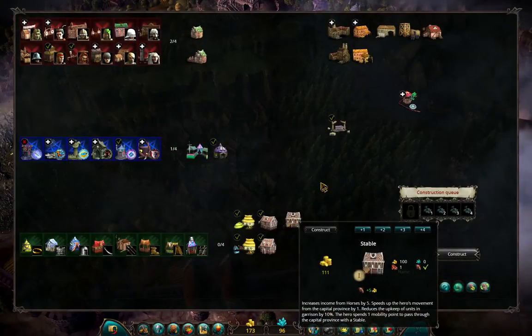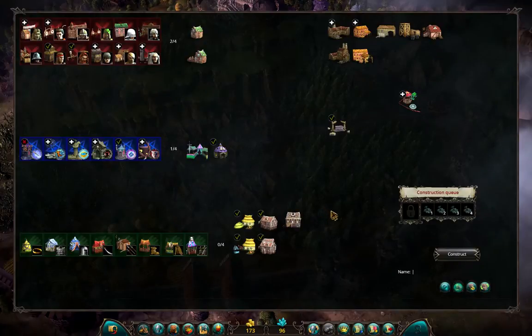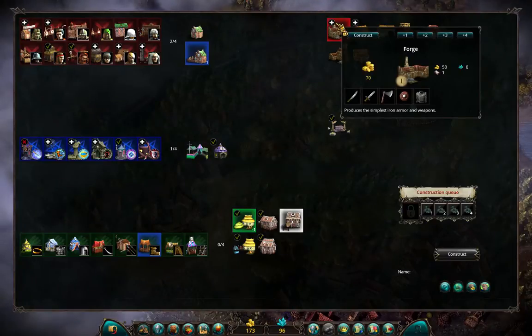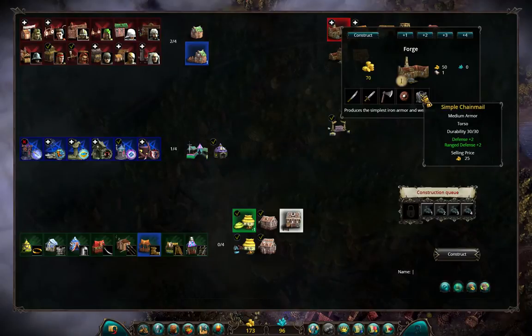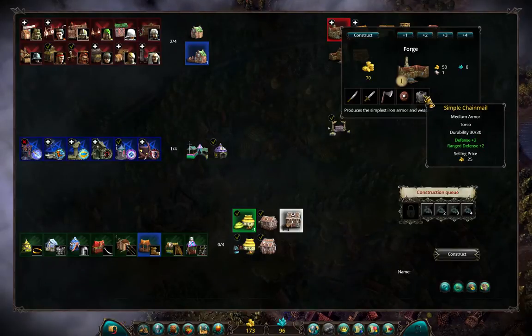If I check my fort, the only building I will probably build now on this shard is the stable, because it increases the income from horses by plus five. I have horses in one province, so I can use this. And to build it I need a forge. The forge is not really important for a commander, it needs iron, so it's almost never worth 450 gold early in the game, and you don't really need these items. But if you are playing a barbarian, you will probably go for the forge to get early access to this armor.